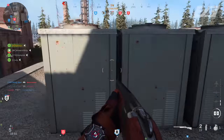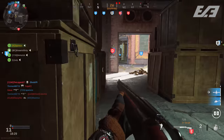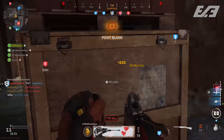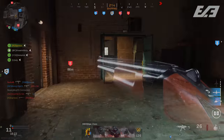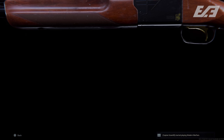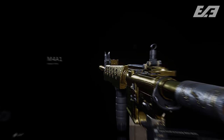The 725 shotgun got a reduction in its damage range, and on top of that it also got an increase to ADS as well as hip fire spread. So your shots won't be as accurate. Of course if you have slug rounds that will come down to your accuracy, but the overall base 725 had an increase to ADS and hip fire spread — about on par with what I thought they'd do with this weapon.